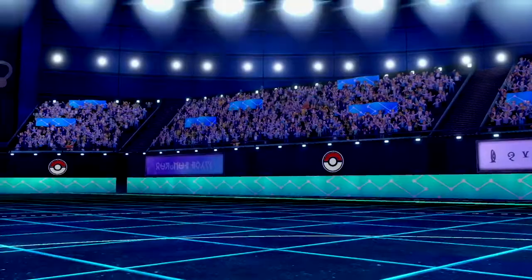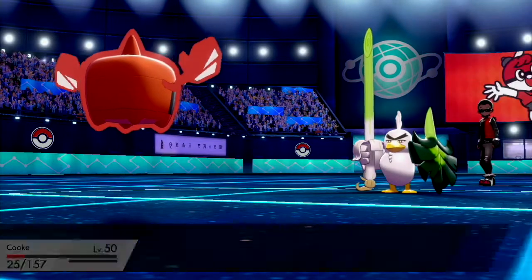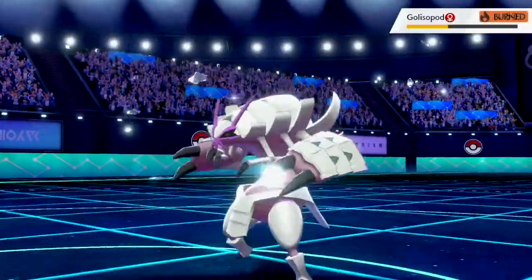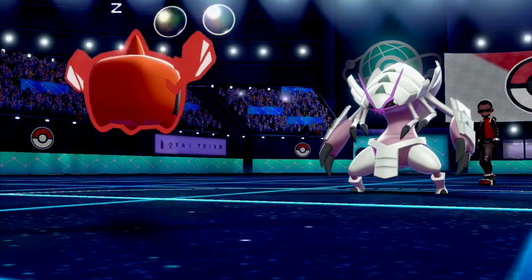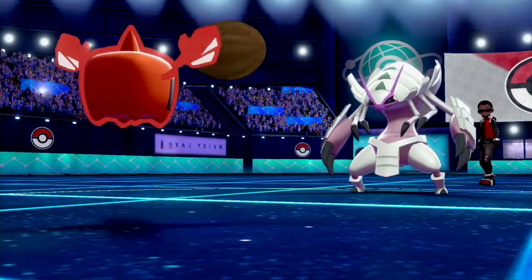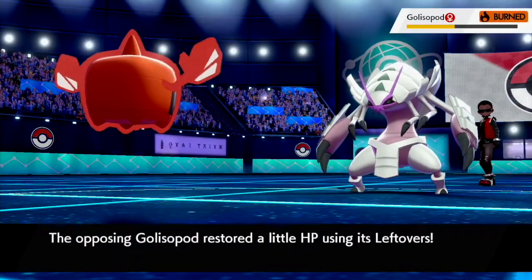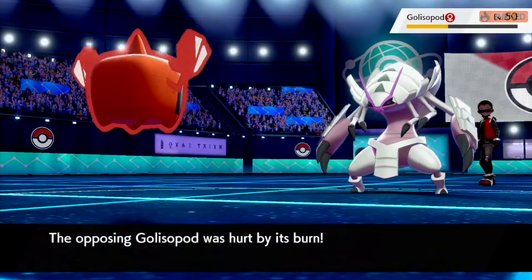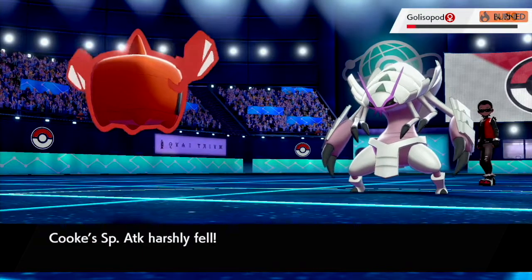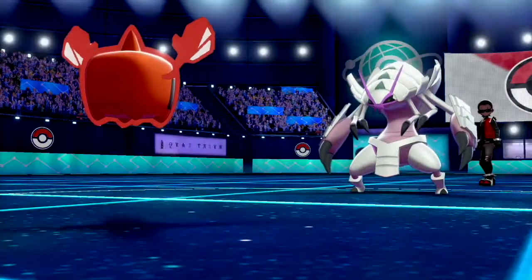I switch out and go into my Rotom Heat again. He goes for First Impression with his Sirfetch'd — and that is a critical hit. You're going to see a lot of critical hits with his Sirfetch'd, just you wait. Knowing that I'm running low on HP, I go for Rest. Like I mentioned, this is a Resto-Chesto set — it's actually the same Rotom from X and Y. I go for another Overheat. You're seeing a lot of Rotom action here, and unfortunately we don't knock out Golisopod, but that's okay.